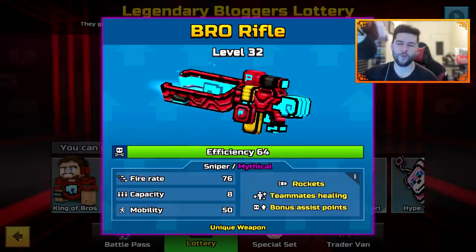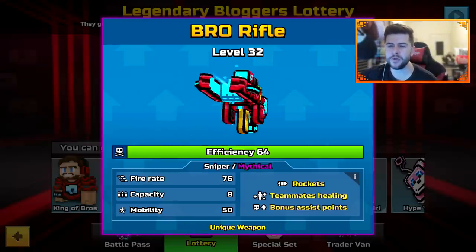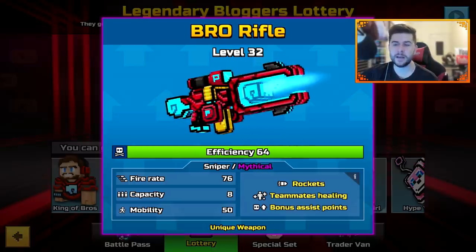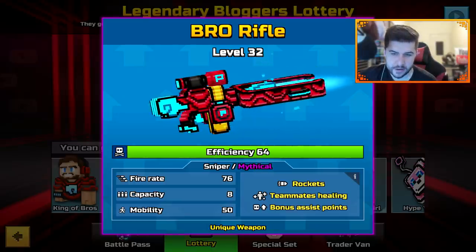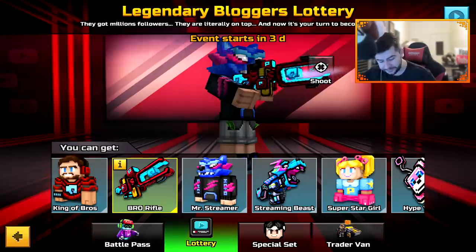We have the Bro Rifle — maybe a link to PewDiePie, I don't know. Sniper mythical, rockets, teammates healing, bonus assist points. Fire rate 76, capacity 8 and mobility 50.